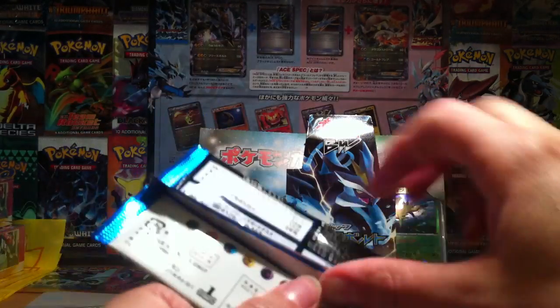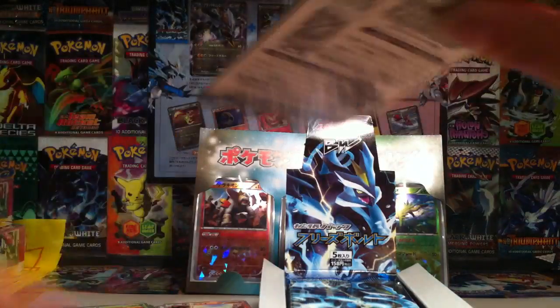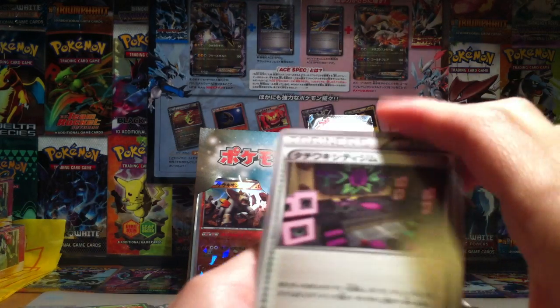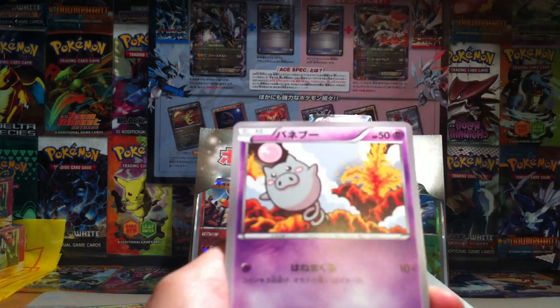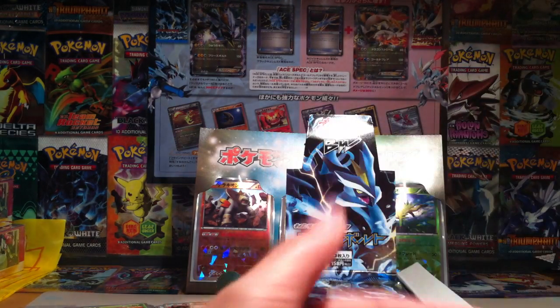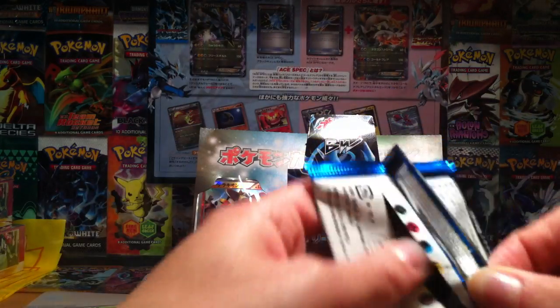So I haven't really opened much of this, just what I got in my blister packs, which was pretty good actually - so check those videos out. They did pretty well if I do say so myself. So this will be Verbank City Gym, I imagine. Spoink, Lil Ponyta, Meowth, and Whimsicott. Pretty cool. I like seeing the old Pokemon coming back into play.